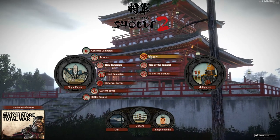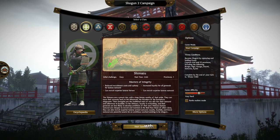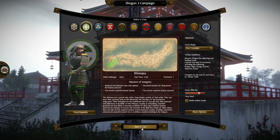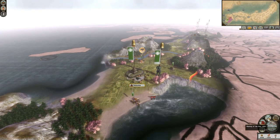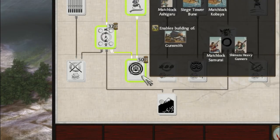So you boot up Shogun 2 for the first time, and having read your history books, you know this is when guns arrived in Japan. You pick the Shimazu because everyone does, and you look at the tech tree and see gunpowder mastery is way, way down there.